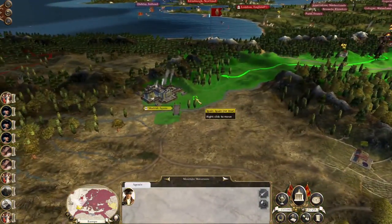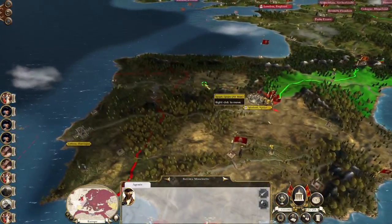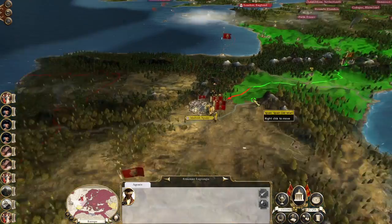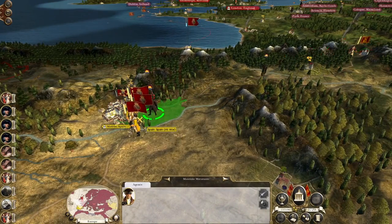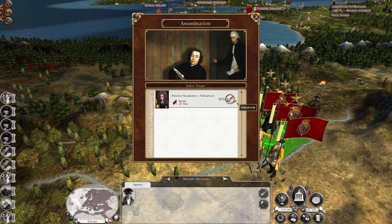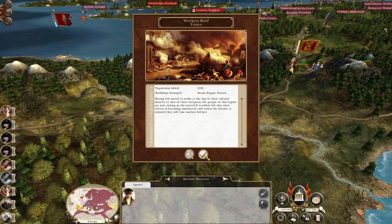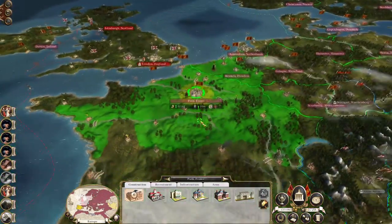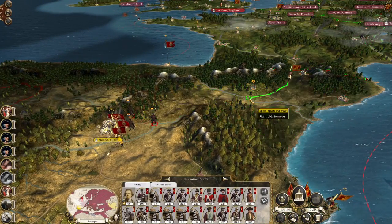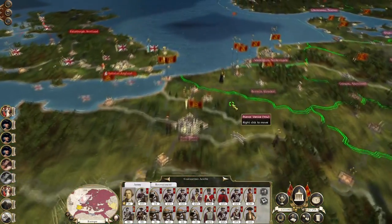Let's repair the government building, fortify and replenish up here. Send an agent towards the city, send an agent to Lisbon, send another agent over here. Let's see if we can assassinate somebody — 31%, nearly got him.